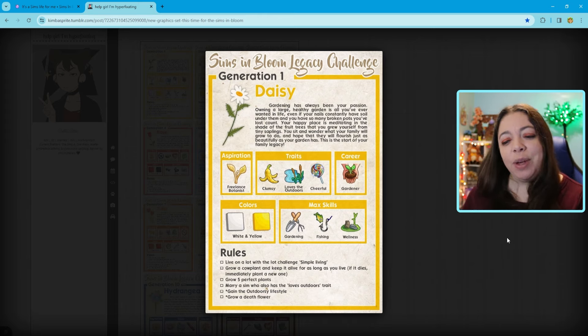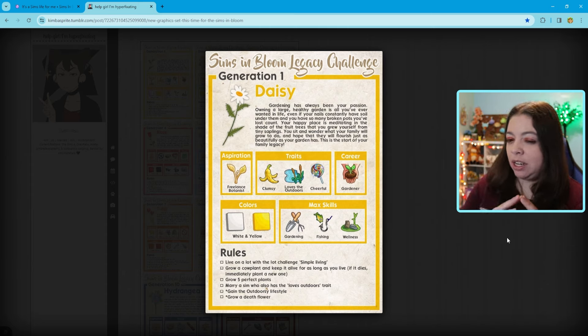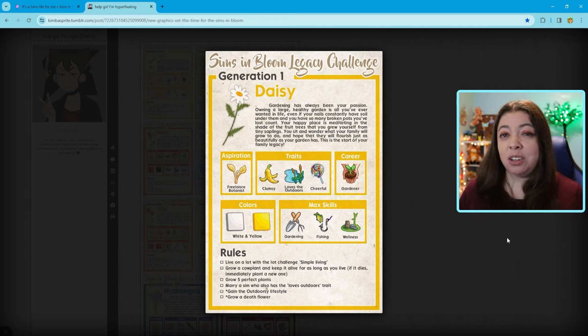The rules we have to follow: we have to live on a lot with the challenge Simple Living, which came from Cottage Living, so I'm not a big fan of that one — this is what I mean about putting me outside of my comfort zone. We need to grow a cow plant and keep it alive for as long as we live; if it dies, immediately plant a new one. We need to grow five perfect plants. I haven't been able to get perfect plants lately so I'm really wondering if this is going to be possible.